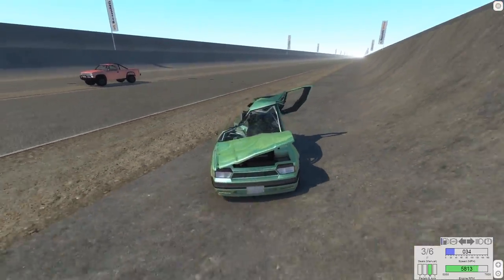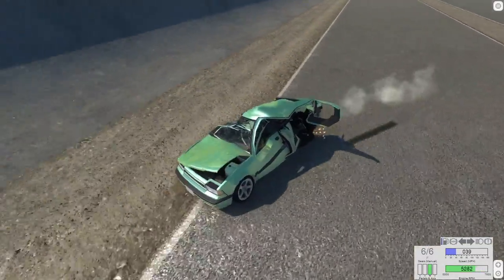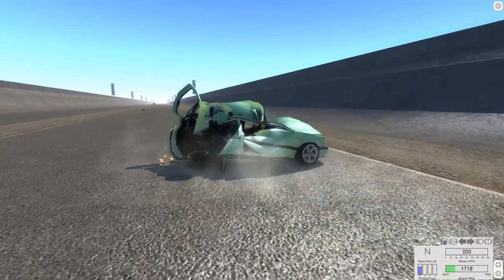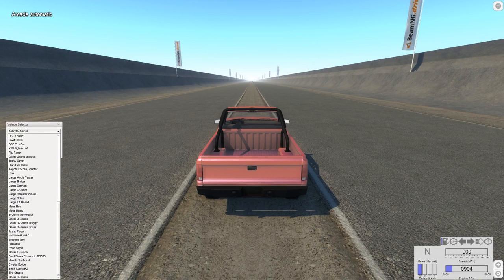That's just one of my favorite things to do — making a front-wheel-drive car where the rear end is just obliterated. It's just so fun. Alright, let's go ahead and change the crushing vehicles up, because we've been using these D-Series the whole time. Let's get something bigger — much bigger. Let's go with some T-Series instead of the D-Series.